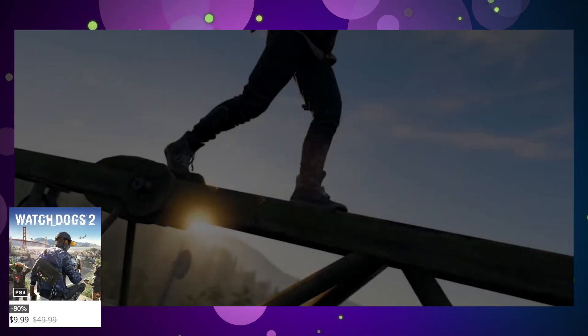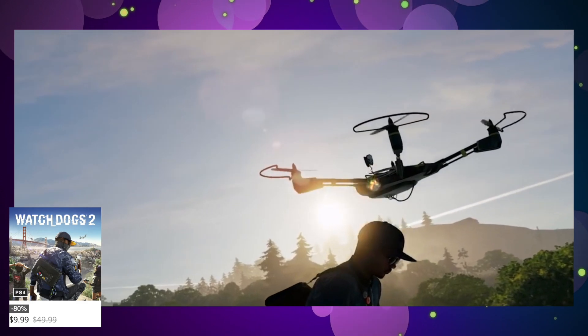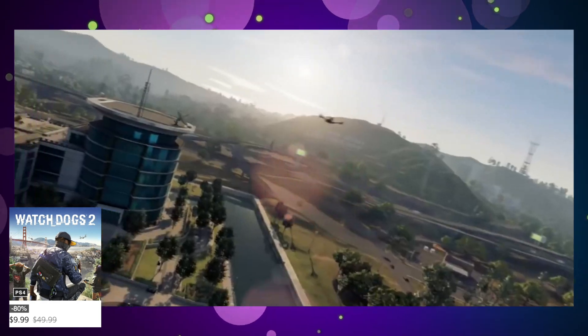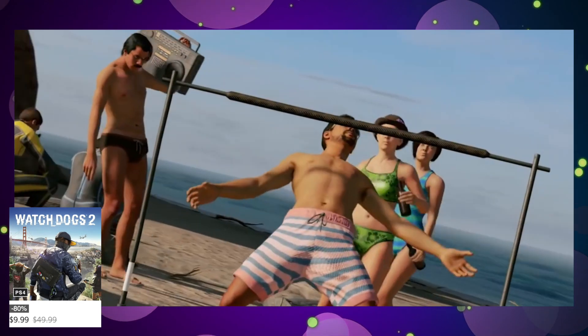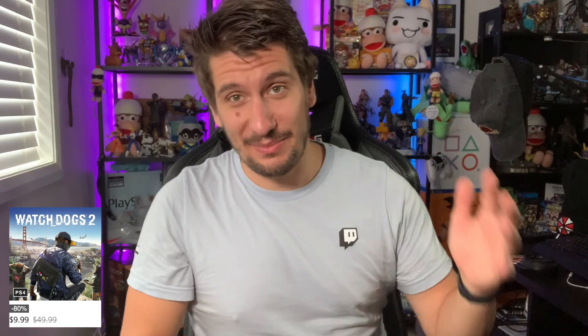Today we're looking at 10 games under $10 in the PlayStation Store Halloween sale. First game on the list is Watch Dogs 2. The original Watch Dogs was a bit of a disappointment, but Watch Dogs 2 improved on everything. It's a third-person open-world game, kind of like a futuristic Assassin's Creed — it's a Ubisoft game with a lot of filler content, but it's a great open-world action adventure where you play as a hacker trying to take down the man, set in San Francisco. It's a ton of fun with a lot of personality, especially if you're looking to get Watch Dogs Legion.